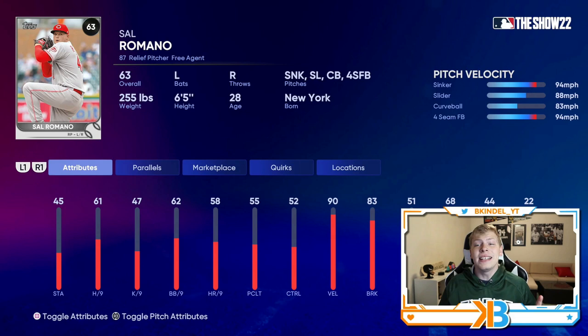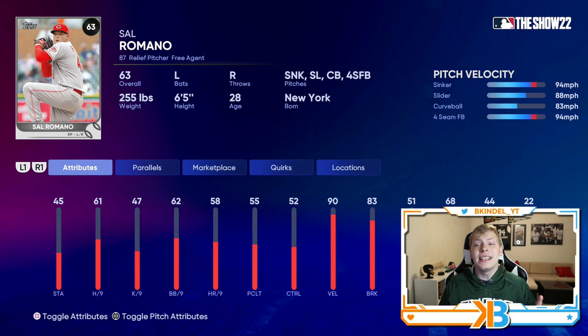There are only three more cards I want to show. Sal Romano has a sinker, slider, curveball, and a four-seamer. If he has a sinker as the primary and at least a four-pitch mix, he's an automatic cop in my book. 61 hits per nine is at least good enough. 90 velo with 83 break on his pitches is solid. His control isn't the best so you might be a little wild, but four different pitches to mix things up will keep people guessing.